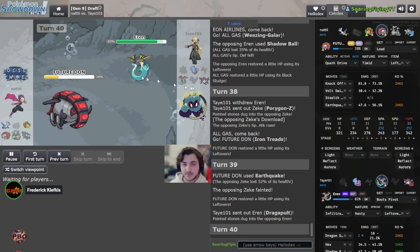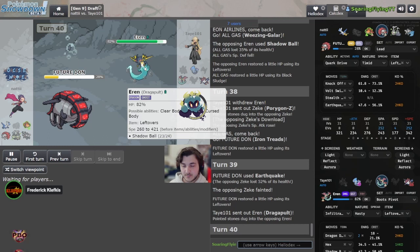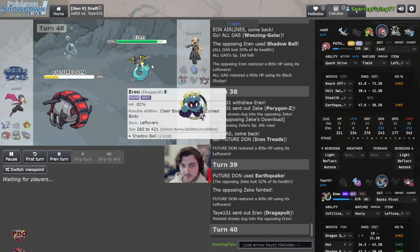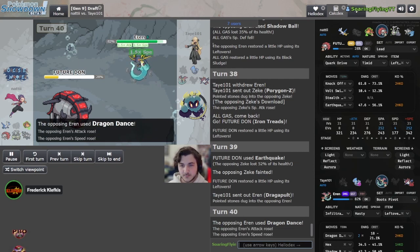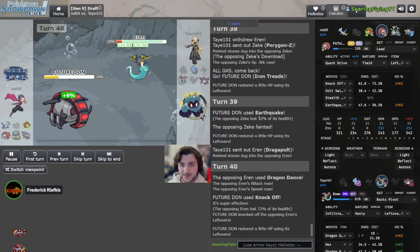Shadow Ball no matter what — no matter what you click Knock Off here. You do not want this Dragapult to get a Substitute up. Now you're aware of the Pult's investment and item — the Hoopers have so much information here. You go for Knock Off, you want the sack, you do not want to let this thing get a Substitute. This is why we click Knock Off. We're in range of Aqua Jet now.